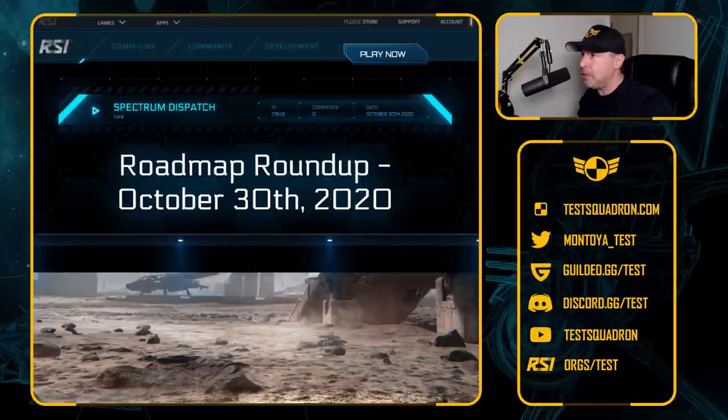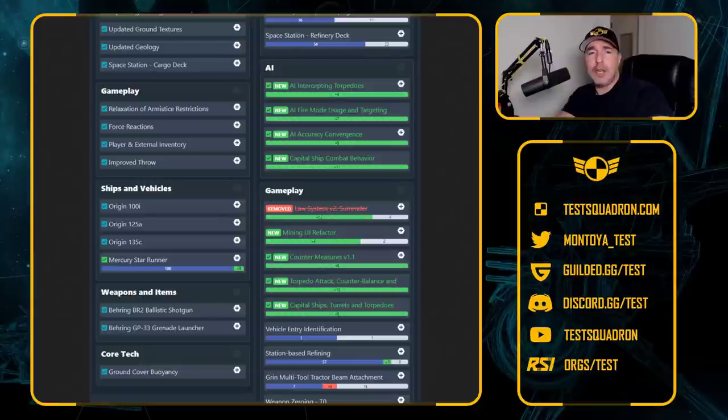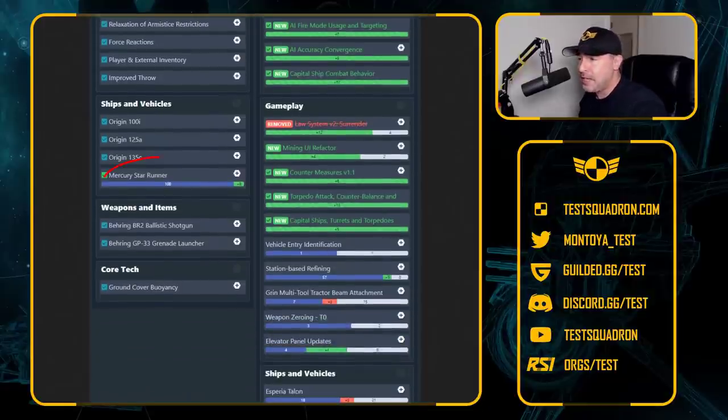A lot of stuff coming into the roadmap — they're in green. A lot of items were removed from the roadmap, but now they're kind of sneaking back in, except for Law System version 2 Surrender, which is out. But I know what you're looking at is the Mercury Star Runner — done. Yes, it is currently in polishing.